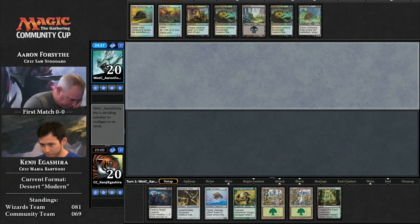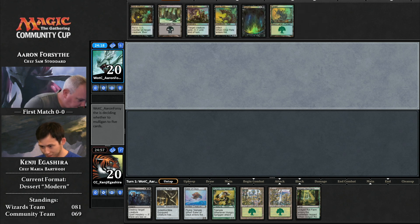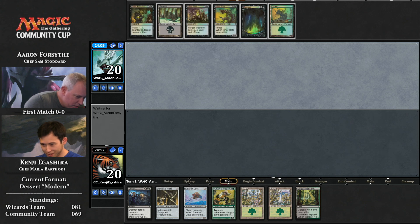The community team built their deck around the ingredient Hungry Spriggan. This was Maria Bartholdi's creation — she was the head chef — and Kenji Egashira is the one who's actually going to be piloting it. Look at some of the cards you'll see here. You might be wondering, oh, Darksteel Plate — that card's not very good. Yeah, it's not, but it's a plate. It's all about plating. You need a plate if you're going to eat.